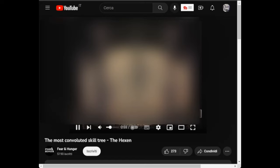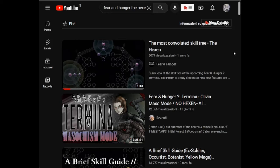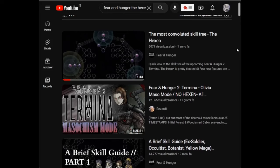Even the game developer has done one. Let's take a look at it. Oh wait, this is from Termina, not from the first game. Okay, so no one has made a video about it, so I'm gonna do it. This is how does the Hexen work and the god affinities.